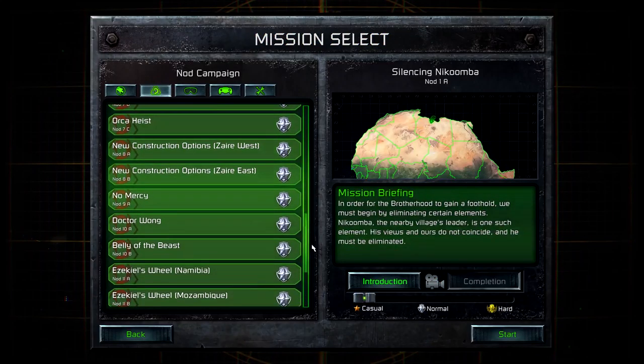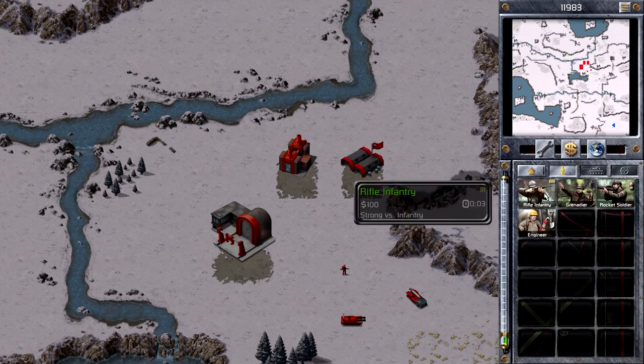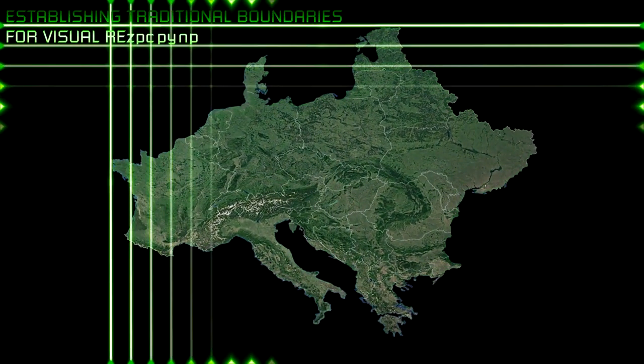In addition to the over 100 original campaign missions, we've also included the Spec Ops missions from the console versions and other secret treats. Based on community feedback, we've completely overhauled the sidebar UI, and created new flows for mission selection.